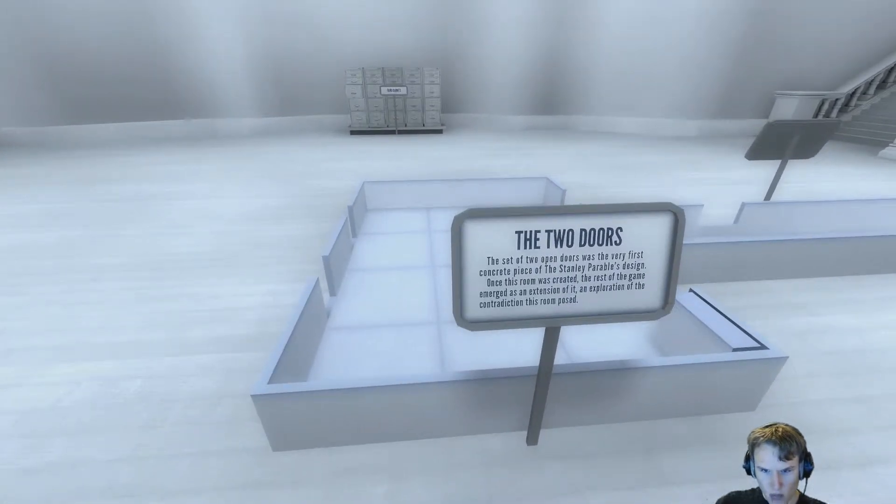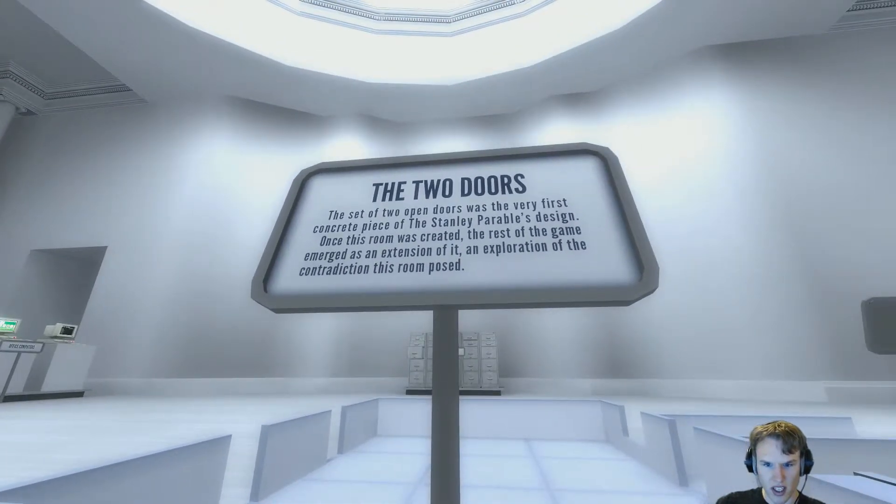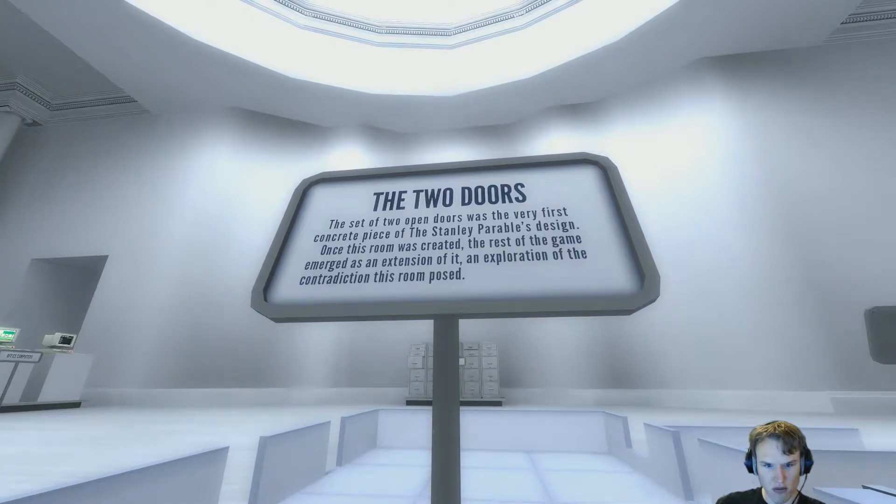A set of two open doors was the very first concrete piece of the Stanley Parable's design. Once this room was created, the rest of the game emerged as an extension of it and an exploration of the contradiction this room proposed.